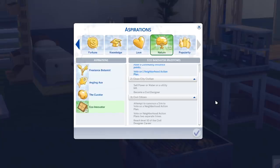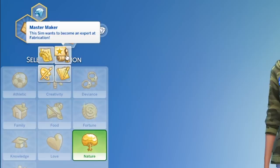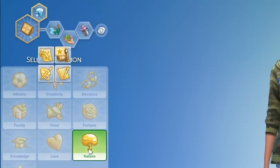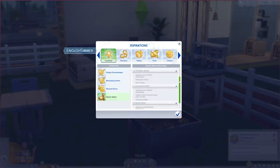That's basically what this aspiration focuses on — it's a bit of a walkthrough and definitely needs more work than, say, the aspiration that came for Island Living. The second aspiration you will find is Master Maker. This sim wants to become an expert at fabrication. This focuses on the fabrication skill that comes with this expansion, and pretty much the freelancer career that's included — creating candles, fabricating things, and recycling things.